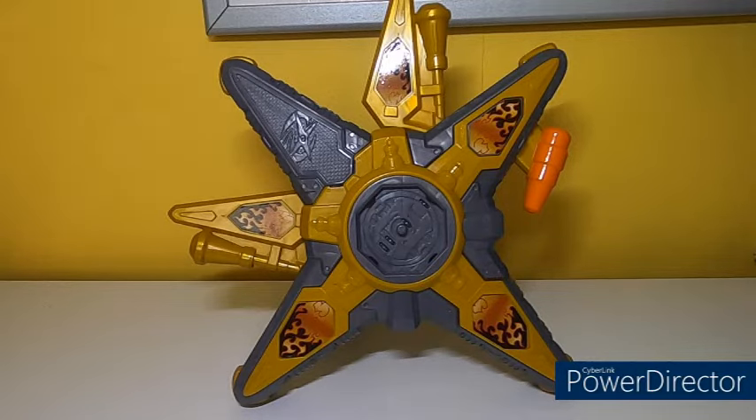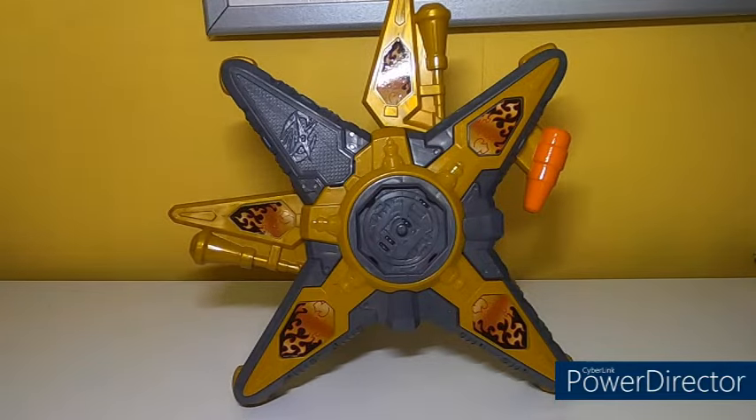What's really bonkers is that when this morpher came out in Japan, this version did not exist. Instead there was something called the Ninja Star Burger, which was a burger cell phone — don't ask, I can't explain it. The important thing is that the Ninja Star Burger does appear in Power Rangers Ninja Steel, but only used as like a camera, which is stupid because they could have used that as a morpher.